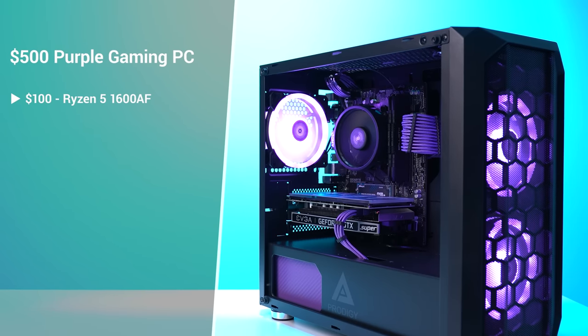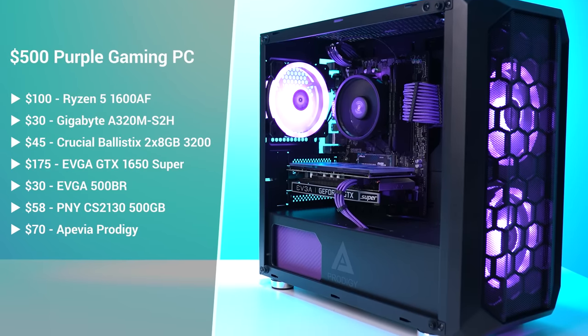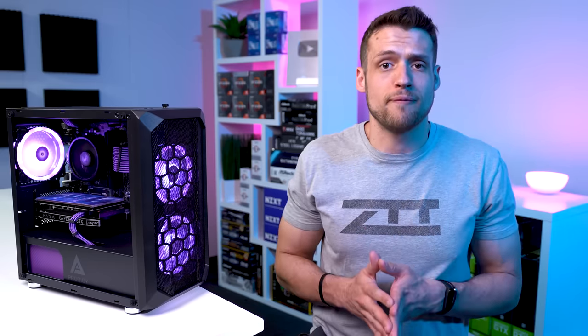Here's what our final parts list is looking like for a new and used $500 gaming PC. Just like always, I did not include the aesthetic-only options as you definitely don't need them to perform any better. A 1600 AF, 16 gigs of RAM, and a 1650 Super should be enough power to land that top 3 finish in Fortnite, at least in 1080p with pro settings — so let's gear up and head on over to the benchmarking station.